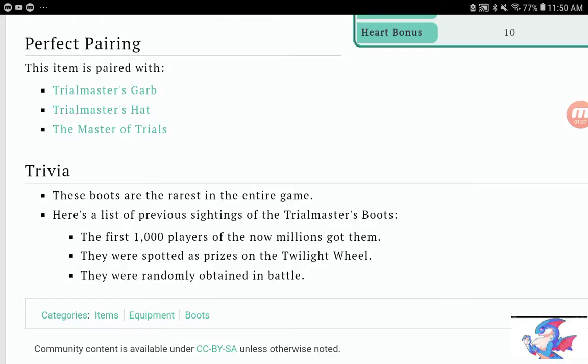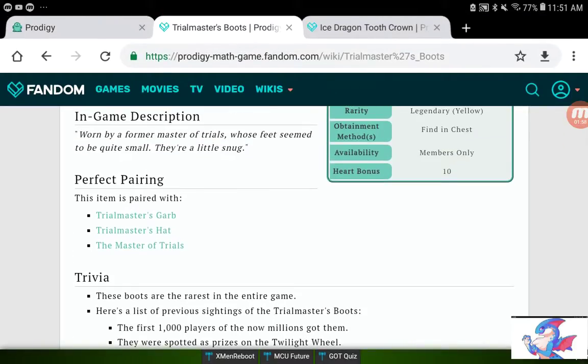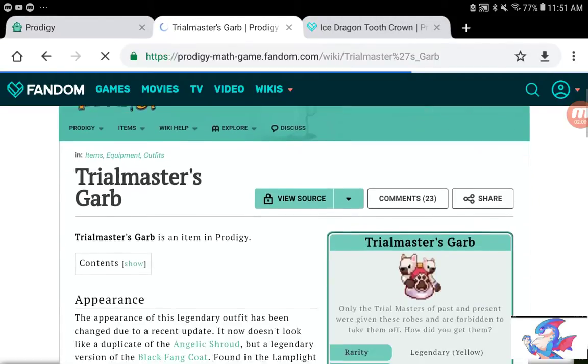Also, in the Lost Island before they removed it, it could randomly pop up in a member chest after a lot of battles, but that was extremely rare — less than a one percent chance. Sometimes they're spotted as prizes on the Twilight Wheel, but that barely ever happens, and even if it did, there's barely any chance you'd actually get it. Its perfect pairings are the Trial Master's Garb, the Trial Master's Hat, and the Master of Trials.